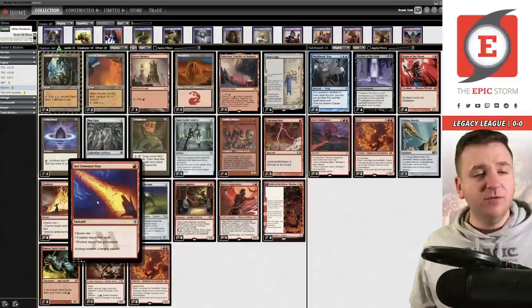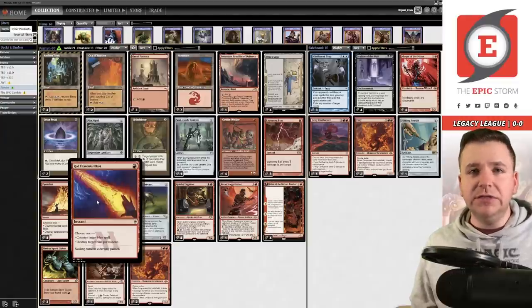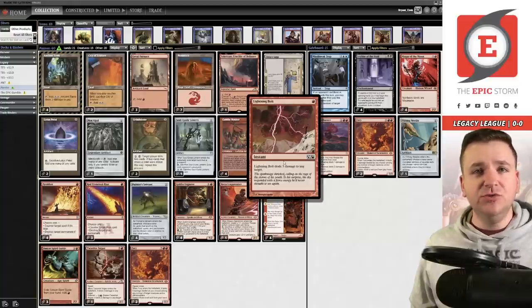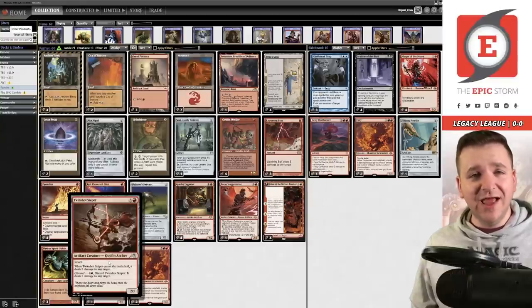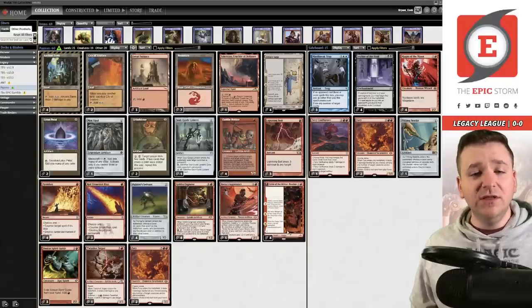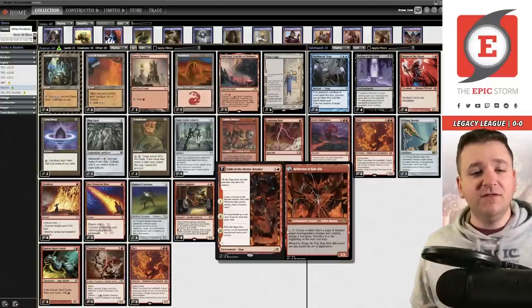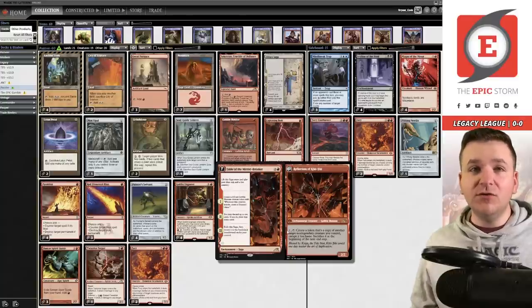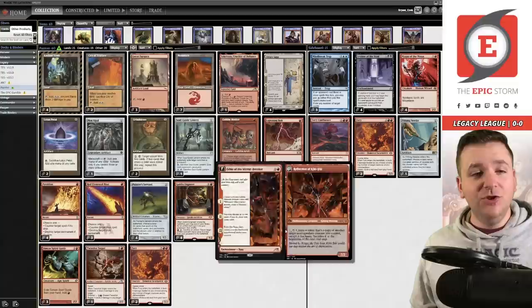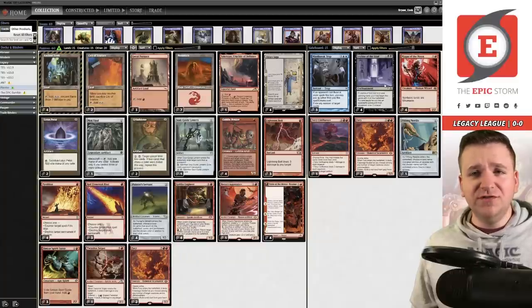You also get to play Red Elemental Blast and Pyroblast to destroy permanents or counter spells. This is really a red combo deck with a lot of play — it can act as a control deck in some matchups. We have Lightning Bolts to shoot down Delvers, two copies of main-deck Fury, Twin Shot Sniper for removal, and recently Fable of the Mirror-Breaker has been added. The first chapter makes a treasure-producing goblin, the second loots to fuel weld targets, and the third can copy Painter Servant.